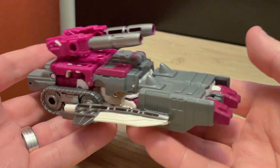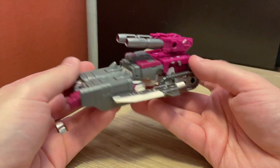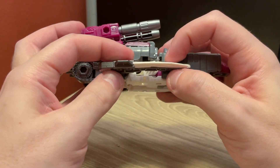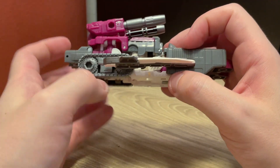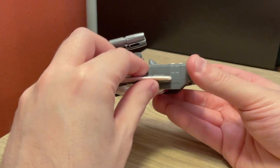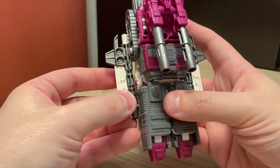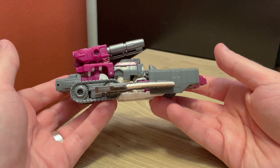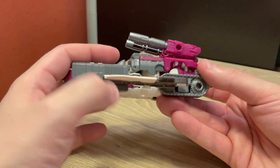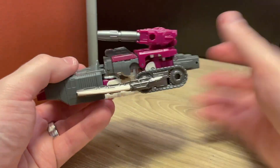Skullgrin is, as I said, just kind of a bar of soap with guns on it. It's fine, I really don't mind it. I do kind of wish certain things were done a little differently — he's got treads on the back, but there's no tread detailing towards the front, which makes it unclear where the wheels are. Is this a hover tank up front and an actual treaded tank in the back? It's kind of an ugly alt mode from the side with all this mess going on.